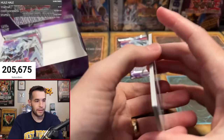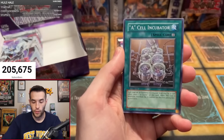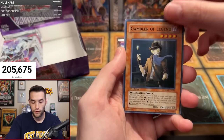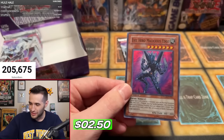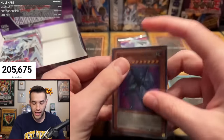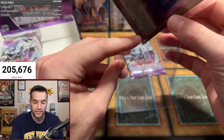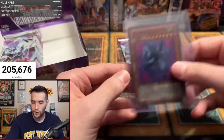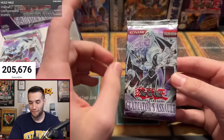Third pack for Michael S — Summon Cloud, Gladiator Beast Demacari, Rainstorm, A-Cell Incubator, Chamberlain of the Six Samurai, Fog Control, Gambler of Legend, Light Imprisoning Mirror. Another super! Stop with the supers! I think we've pulled at least four. How many supers do you get in these? These boxes are really rare so I haven't opened a ton of them.